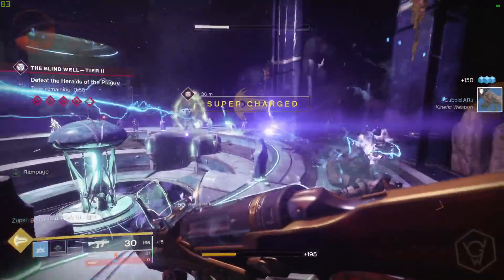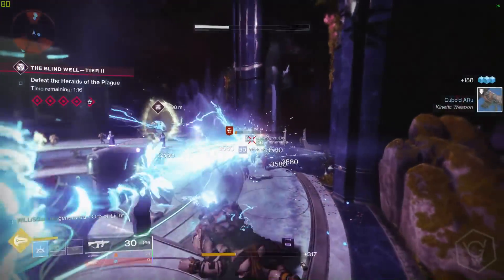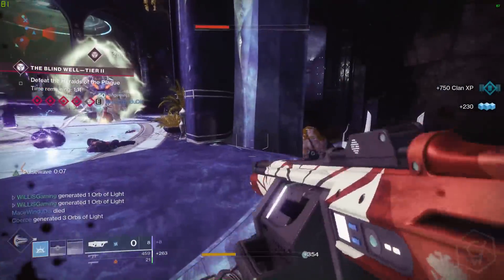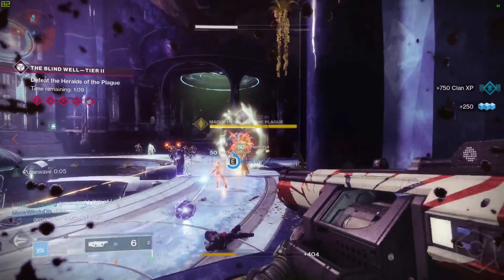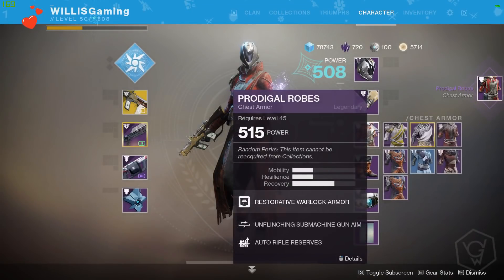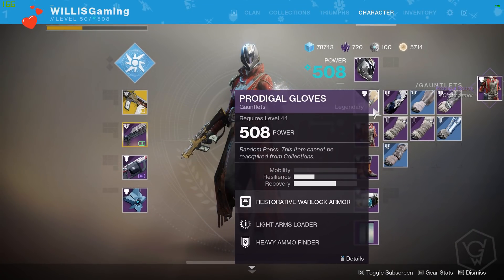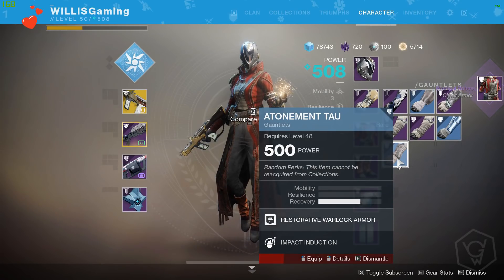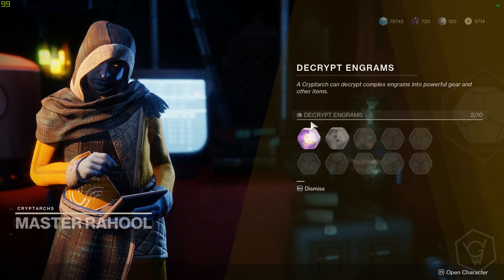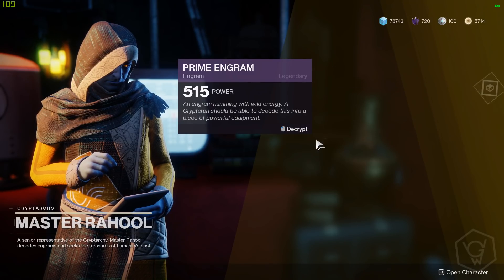Other than that, honestly, it seems they only drop daily. I had one drop on release and then I had one drop today, and they really bumped up my light, so it was really nice to get that extra bit of light. The gear I actually got from decrypting it was a 515 chest piece, so it was a significant increase to my light and it definitely helped out a ton. So if you've just done all your Powerful Engrams for the week, honestly just keep playing and try to get that Prime Engram to drop, because it will drop higher than your current light level.